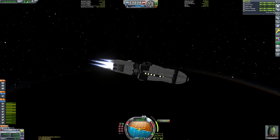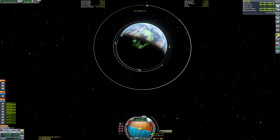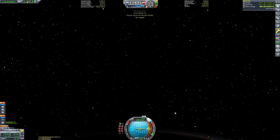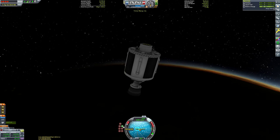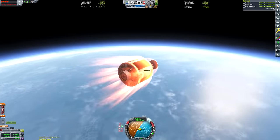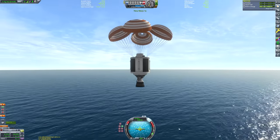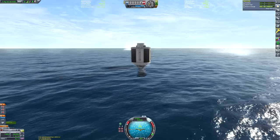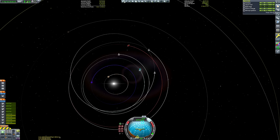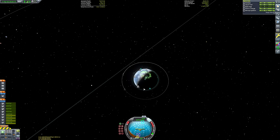As you can see, we've detached that lower second stage, which is performing our circularization burn using those nuclear engines. We then switch back to that second stage to make sure it safely lands back into the ocean — the ocean kind of cushions the blow since there's no landing gear. The parachutes deploy and just before touchdown I fire up that engine. I got a bit carried away and we ascended briefly, but I got things back under control and we touched down. Recovered it, saved Sagebrush Ocean a little bit of cash.